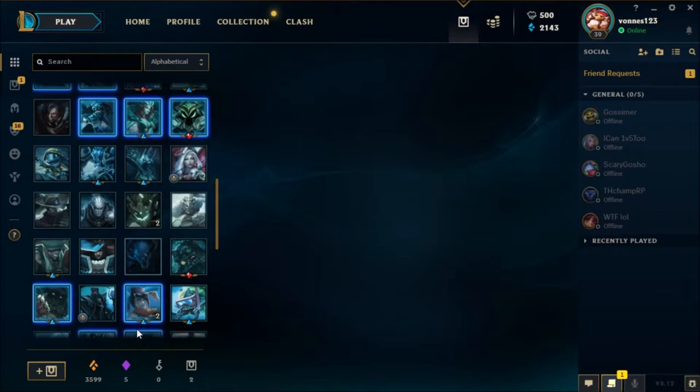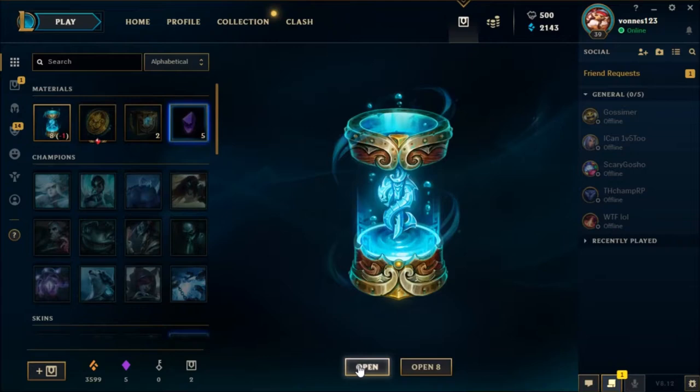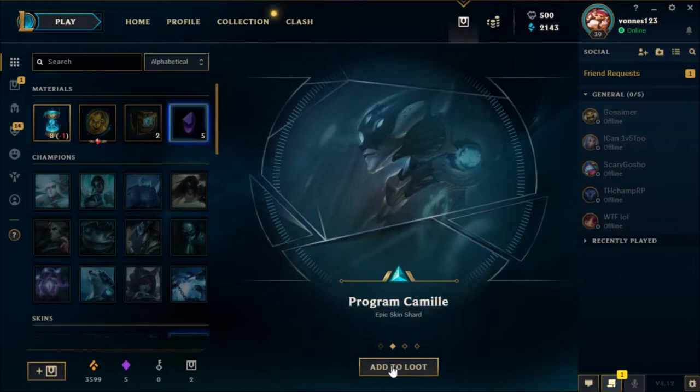We have been getting some okay skins. It's good that those capsules don't give you champions. At least Suvar's will go. Bad skin, I would say.